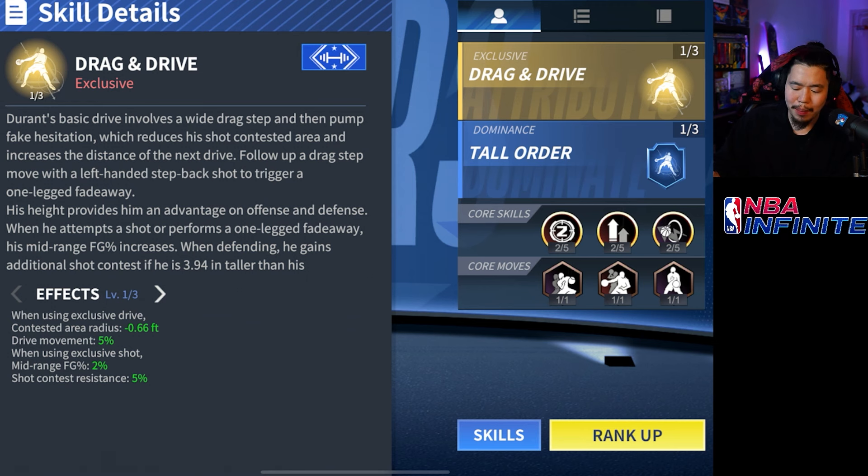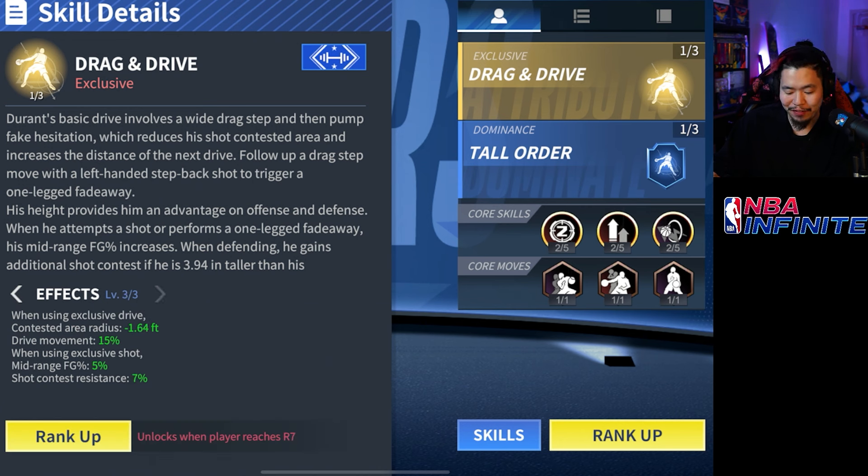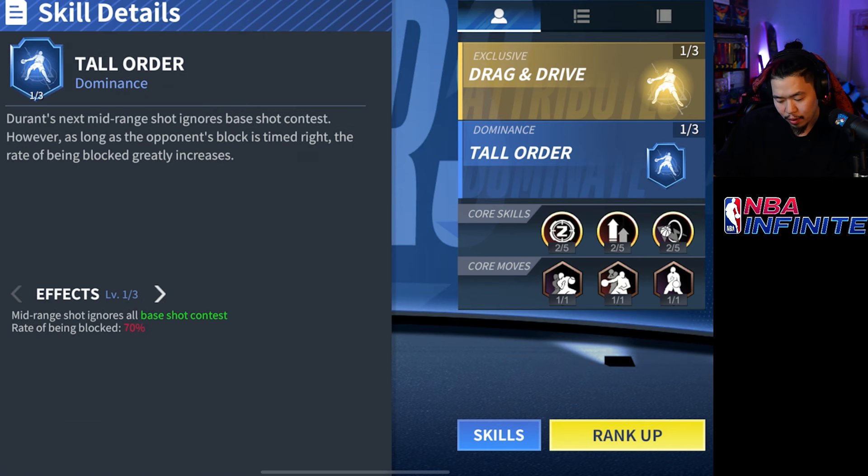The field goal boost and the shot contest are only on the special move. It's not that much of a boost in the beginning, but it gets a lot better at rank three — a 5% mid-range and 7% contest is actually really incredible. He also has a lot of abilities that make him easier to shoot. His dominance is Tall Order, meaning he can guarantee a shot with literally no shot contest, but it increases the chance of getting blocked. He's so tall though, and as a small forward he's most likely not being guarded by taller players, so he's realistically not getting blocked.